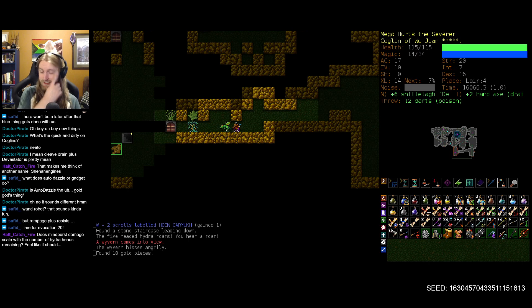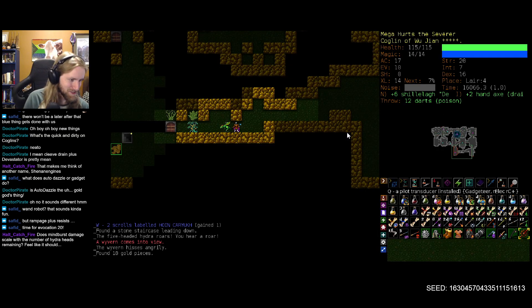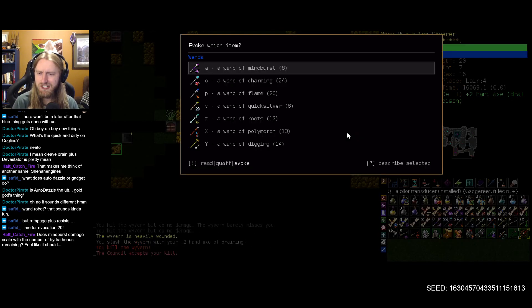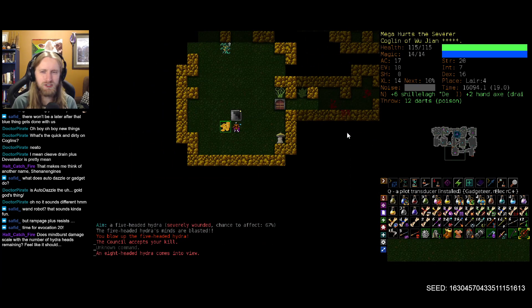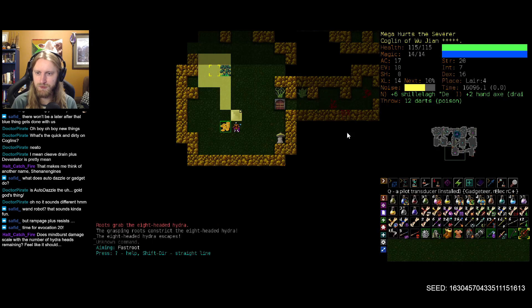Time for evocation — that's going to be the plan here, hopefully we get some rechargeable evocables. I didn't realize it takes an inventory slot — my one weakness, inventory management. Does my worst damage scale with the number of hydra heads? That's breaking ground into questions we've pondered many times on this channel. Does any kind of concussive force get multiplied? Do all eight heads of a hydra have equal mental faculties, or is there one main head that holds all executive functions and the rest are just rabid biting machines?